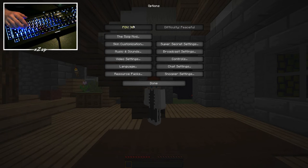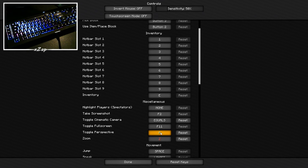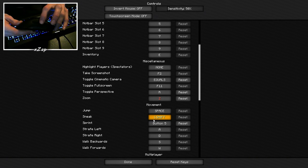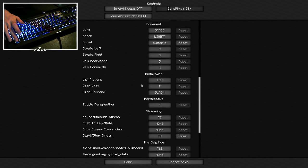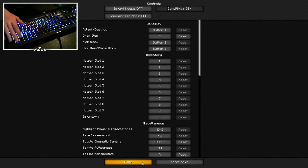Starting with FOV — I play on 90. Going to controls, I have a sensitivity of 50. I'm not sure what the DPI on my mouse is; I think it might be 1250 but I'm not 100% sure. Most of my controls are normal, but my drop is C, my toggle perspective is R, and my sprint is the front button on the side of my mouse. The rest are basically default.